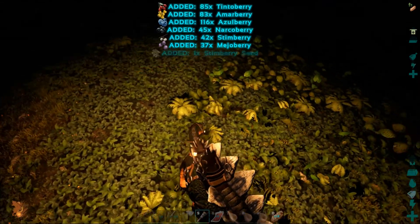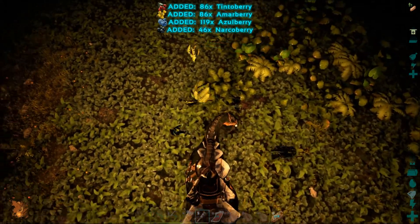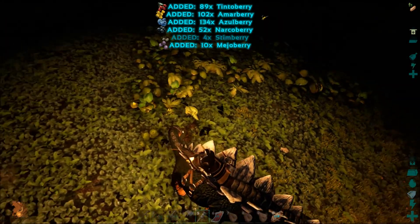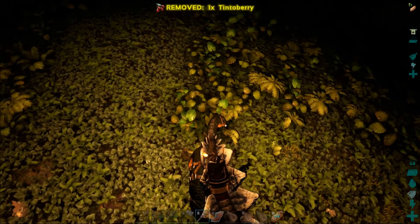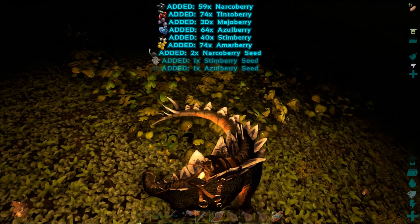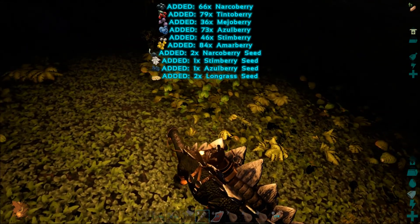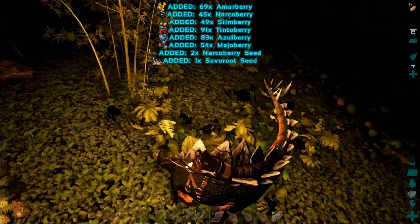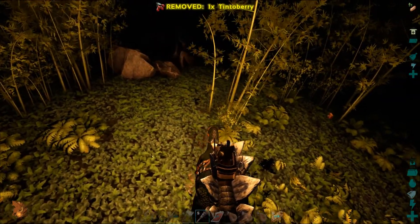Look at that, that is awesome — that tail swipe! It looks like she swipes the tail in the direction that you're looking, that's kind of cool. So if I look left it goes left, look right it goes right. I like that. Look at all that stuff, guys, that is just awesome. And I thought the trike was awesome — this is even better.